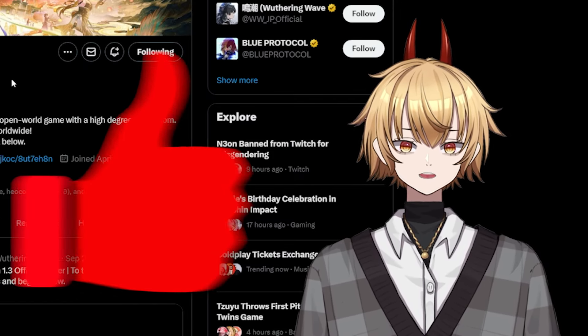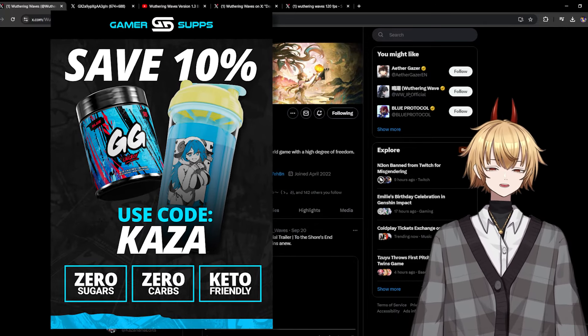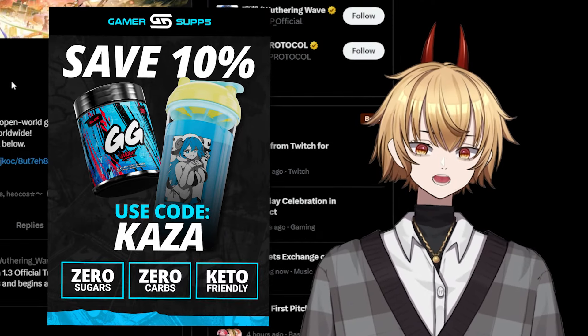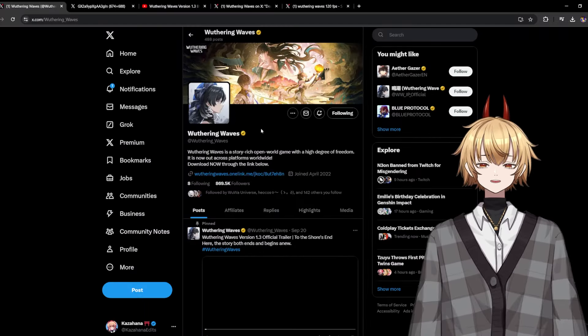Before getting into the video, don't forget to leave a like and subscribe if you enjoy it. Also go over to Game Services using my code KAZA where you can get 10% off a ton of cups and tubs. They've got a few events going on too, so definitely check that out.